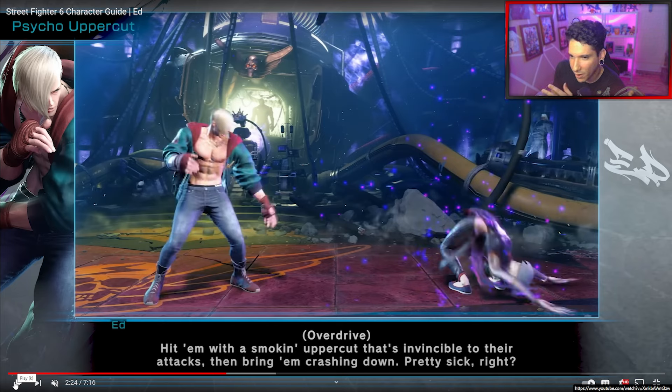Since Psycho Upper — in the SF5 version, you only had to press three punch buttons for the EX version. I'm wondering how it's gonna be in this version. Because if it's that easy, it's gonna be a pain — so easy to react to fireballs with EX Psycho Upper.